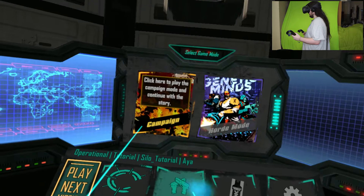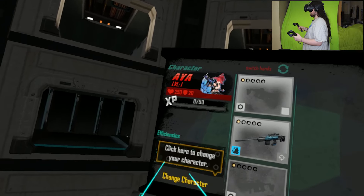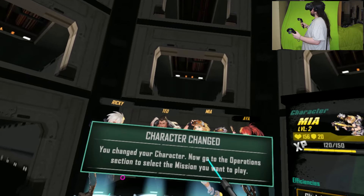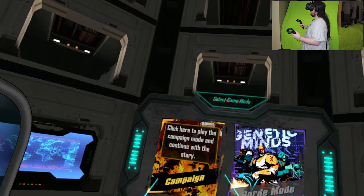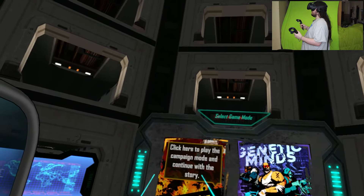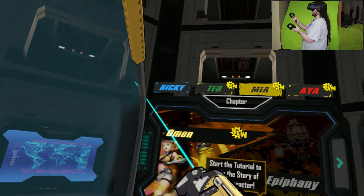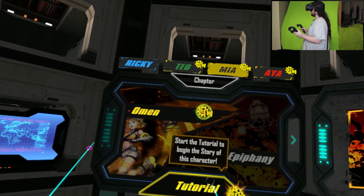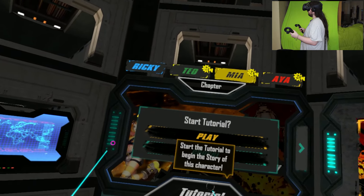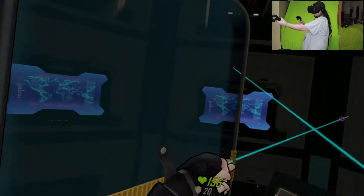Hang on, I want Mia because she's more run and guns. Guns, guns, guns. Thank you. Creepy. Click here to play the campaign mode and continue the story. That's right, we're going to go with Mia. Yes. Start tutorial to begin the story of this character. Start tutorial. Play. Here we go.